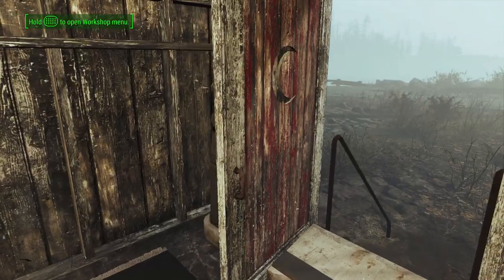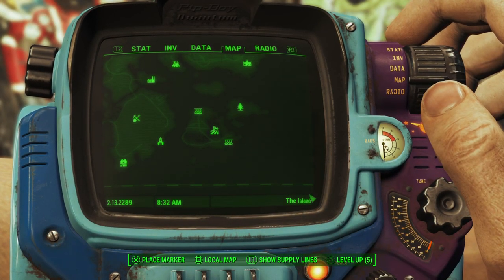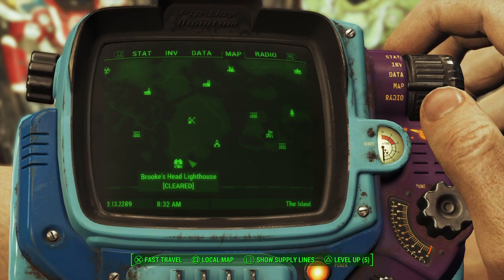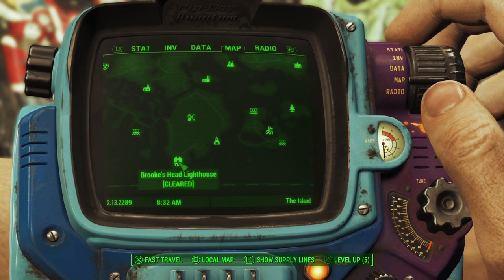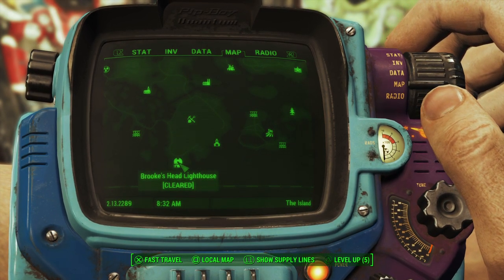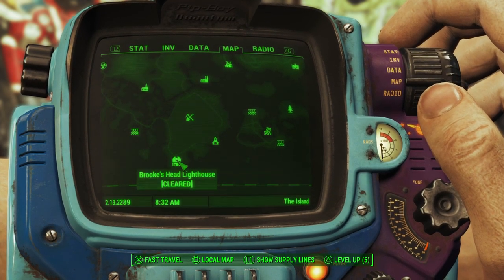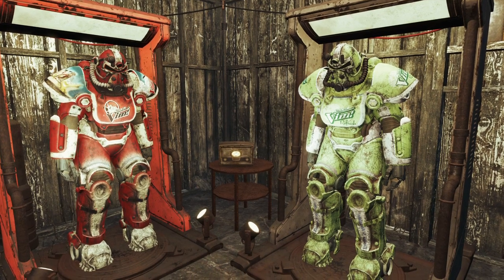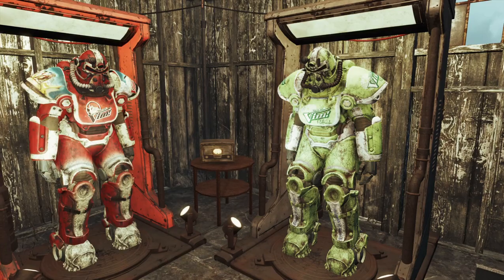I did see a video at one point that there may have been a third suit added. At Brooks Head Lighthouse — which is also part of Cassie Dalton's miscellaneous quest, Leave No Stone Unturned — you come here to kill a trapper leader who killed her husband. In one of the sheds at the lighthouse, you can find a power armor frame. So there could possibly have been a third suit of Vim power armor, but it either got scrapped or was never there at all. In any event, we still got two Vim power suits out of the deal.